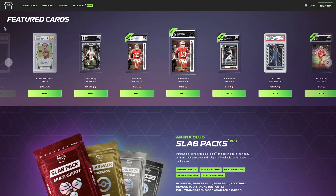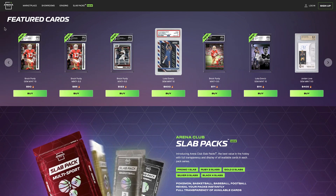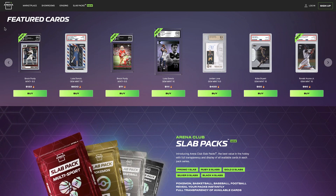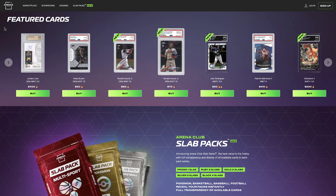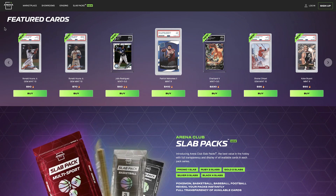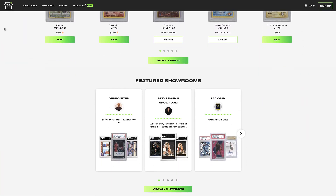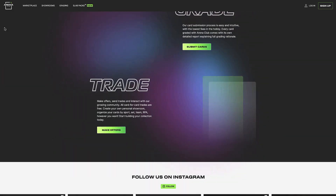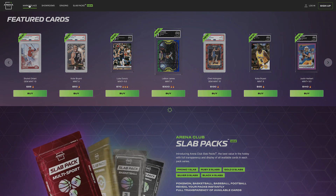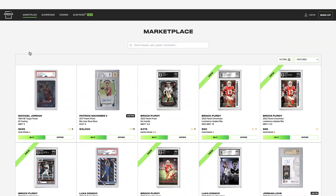So overall, let me know what you guys thought. Nothing too crazy as far as I know — there are some crazy chase cards in these Slab Packs. My favorite from the baseball pack is that Trevor Hoffman green refractor — it's pretty cool to get a numbered card of a Hall of Famer. From the basketball pack I like that Jordan card, and also the Jabari Smith. And from the football one, I like that DeVonta Smith SGC 10 Prism Black rookie.